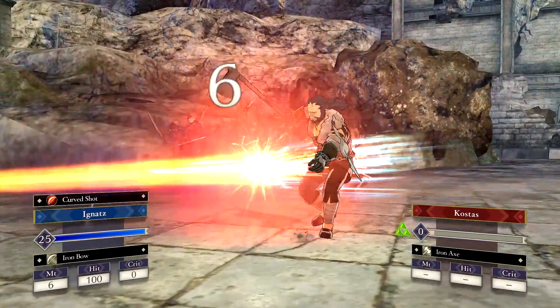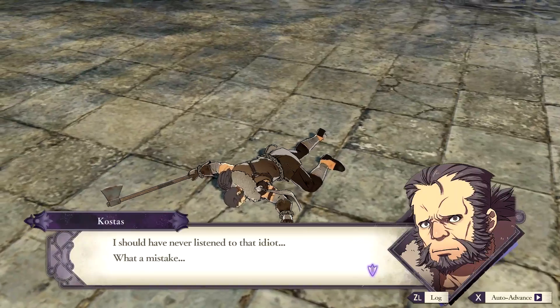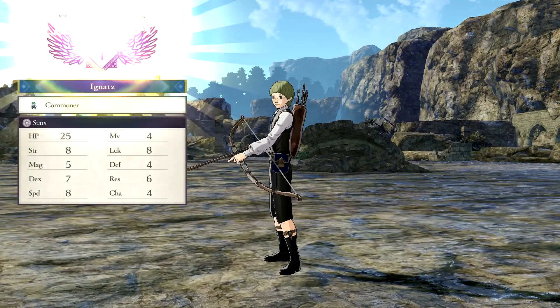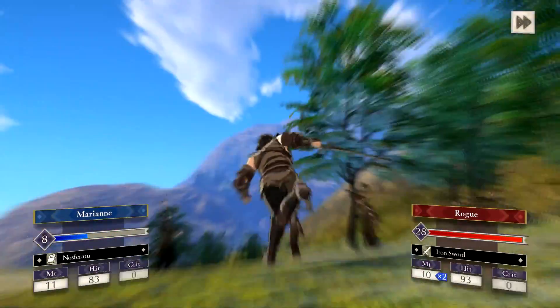A lot of characters get combat arts that make them powerful against specific enemy types — like Helmsplitter for axe users. This is another way that Hilda is a beast. Helmsplitter just rips through enemies with heavy armor on them, so you do end up using those a lot.